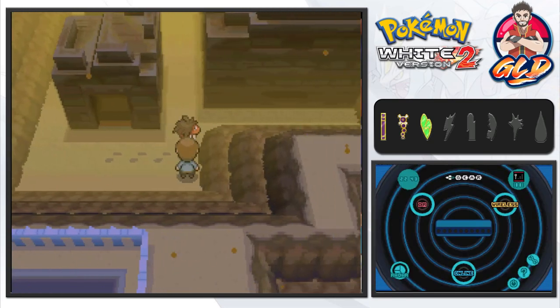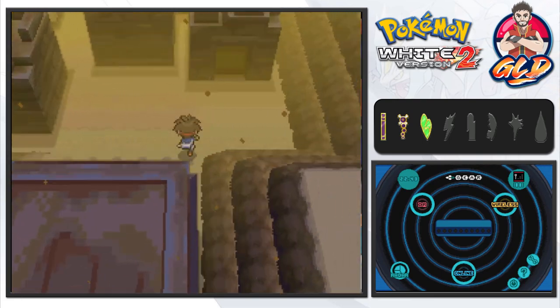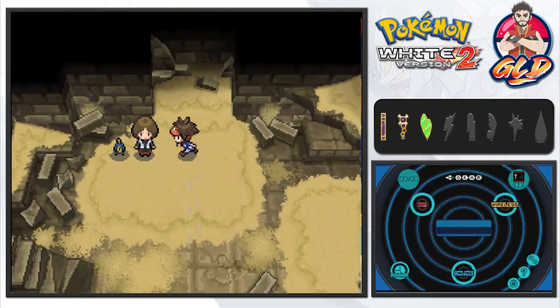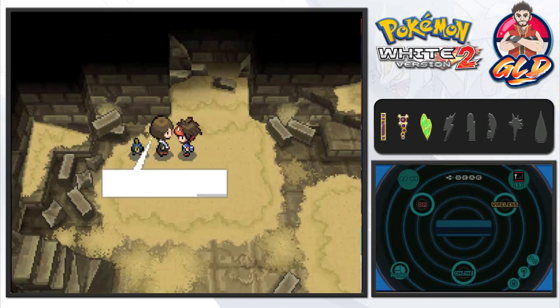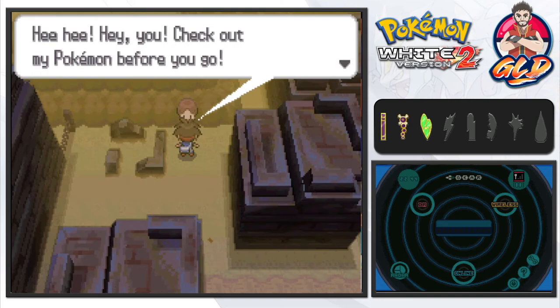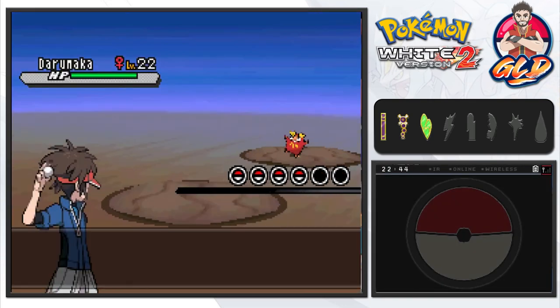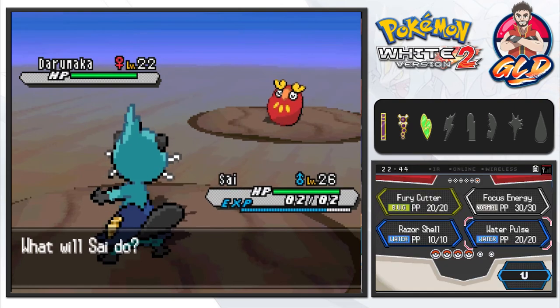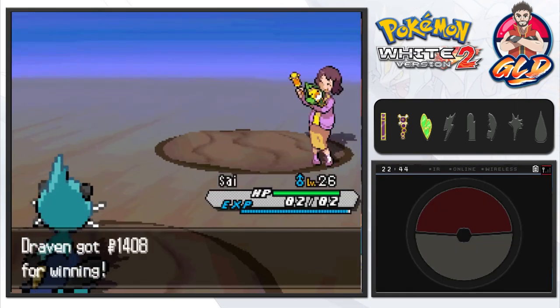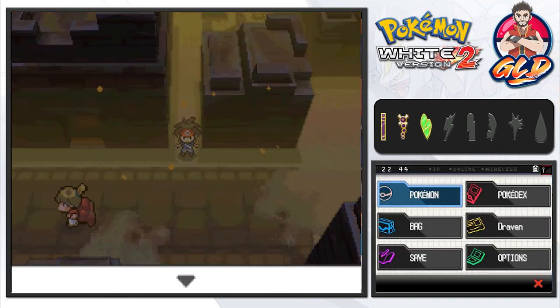We find a building entrance and a rest area inside. We had to heal our pokemon at the Pokemon Center earlier because we were about to battle a ton of trainers. A trainer inside uses a Darumaka — which is interesting because off-screen I actually captured a Darumaka in Pokemon Black and named it Hot Shot. We switch to Magneton to help it level up.